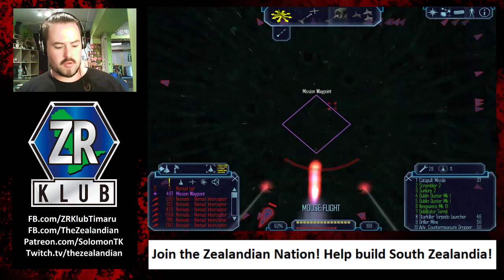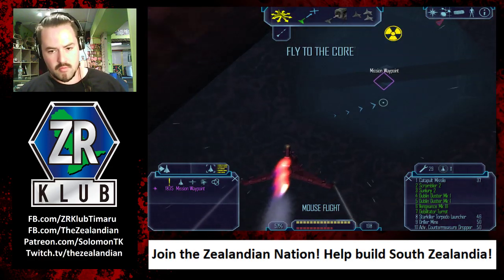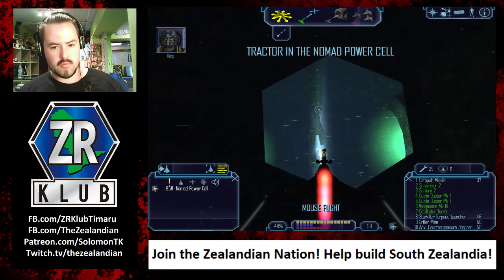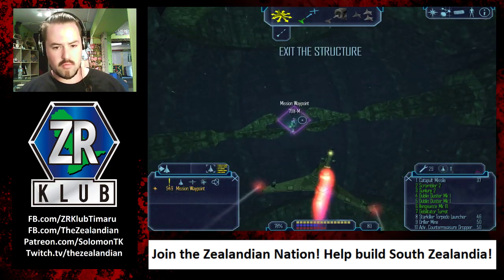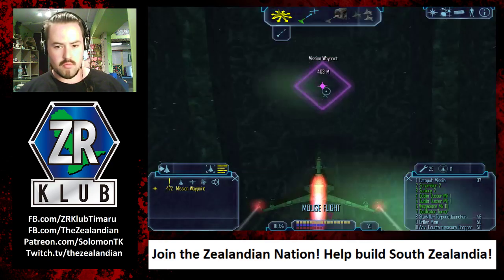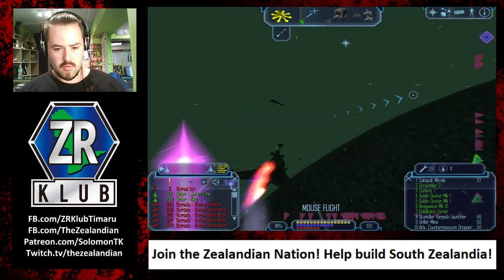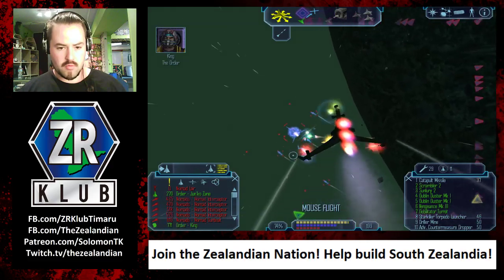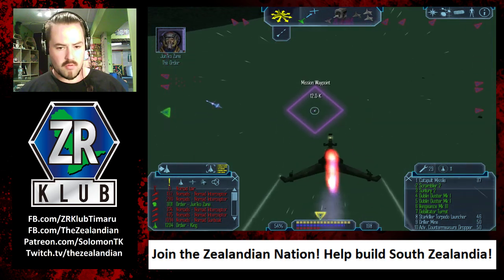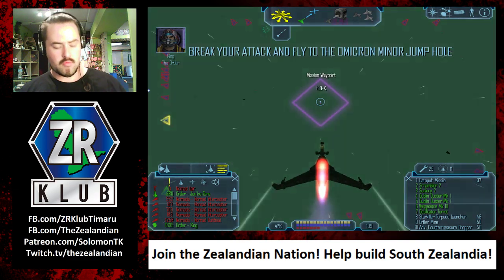Oh yes, he got it. Danger. Trent, we're running out of time - the jump hole is starting to collapse. I'm closing. Six minutes remaining to jump hole collapse. We're pulling up at your 4 and 8, Trent. Let's get out of here.